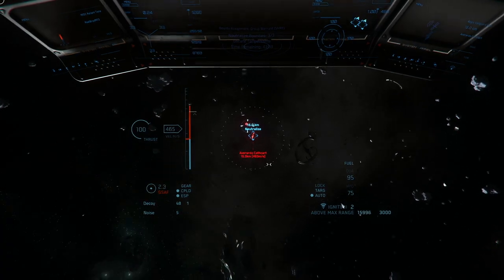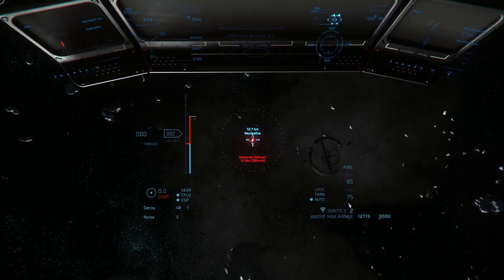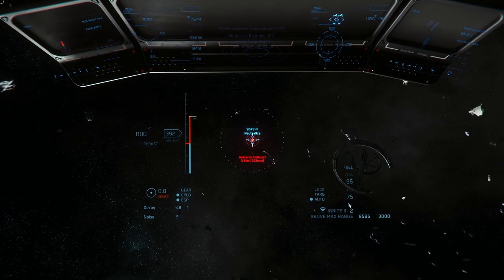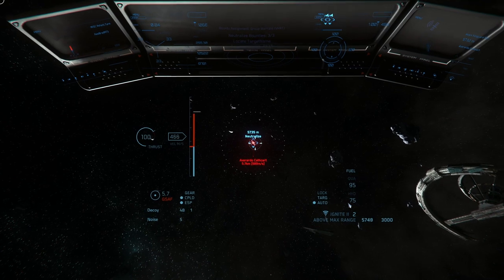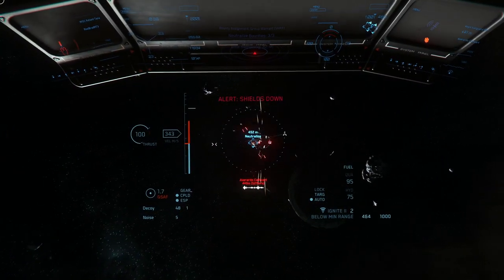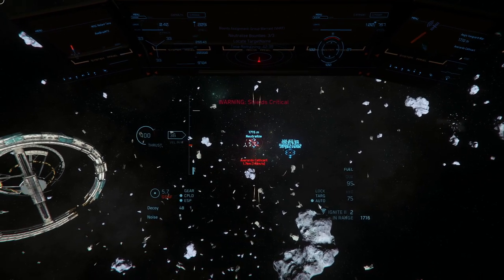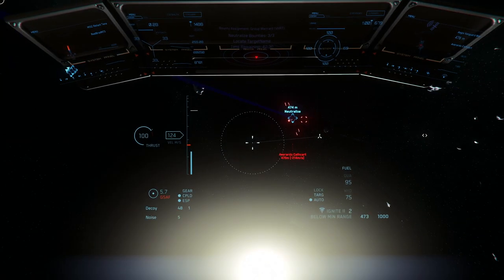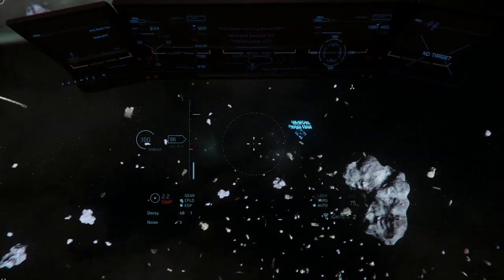I'm surprised I haven't run out of ammo yet - I haven't even gotten a low ammo warning. We've got two missiles left, pretty sure that's it. He is coming right for us - oh gosh, front shield is completely down. That's what happens when his main gun hits you twice. My shields are done and I took physical damage as well.